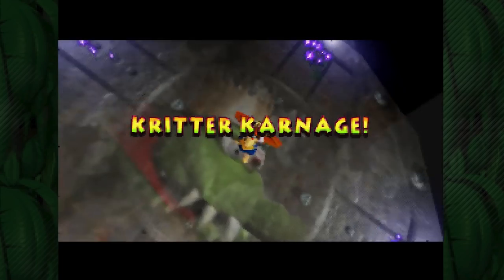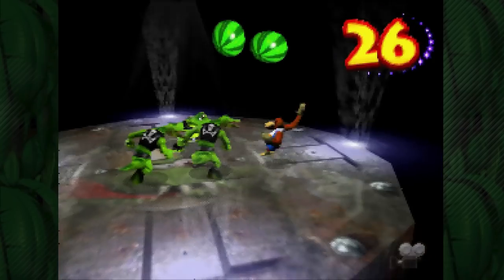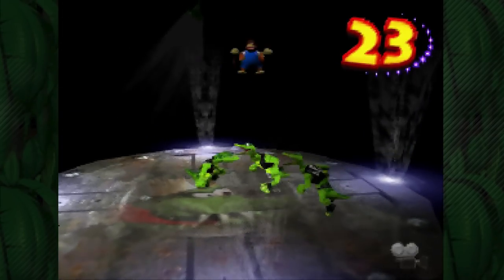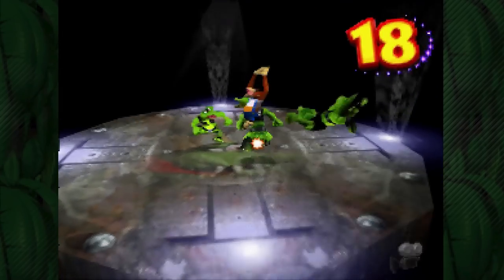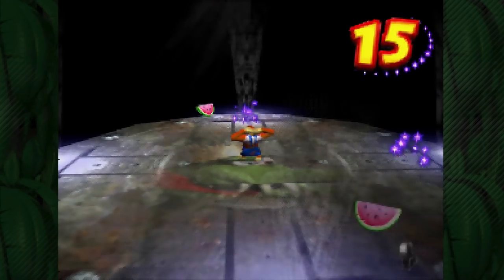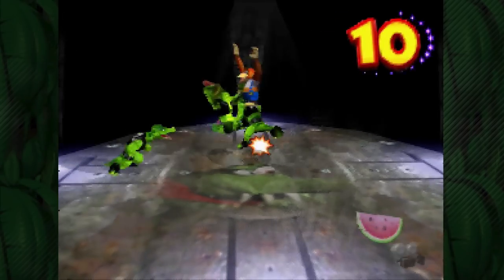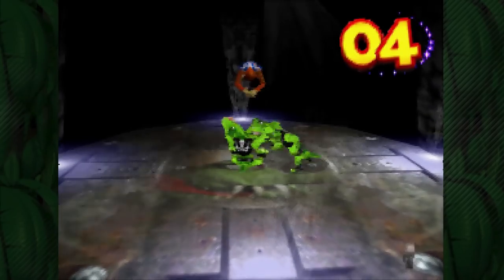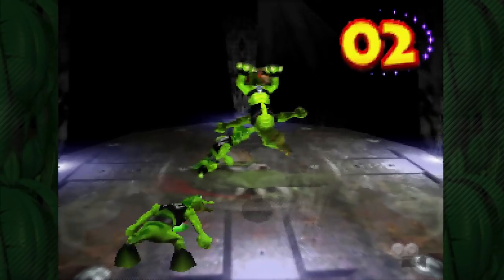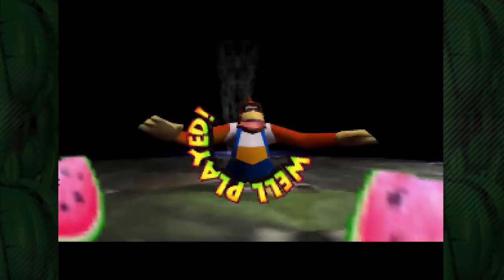And here we have Critter Carnage. I'm going to do something very similar to what I did during Beaver Bash, which is just jump and land on their heads so I can bounce around and waste some time. For this mission, just like the other ones, it's not about killing stuff — it's about survival. So if we can just waste time by bouncing around on their heads, that's kind of a win-win. If you prefer to kill things, you can run around and do attacks. That's totally fine too.